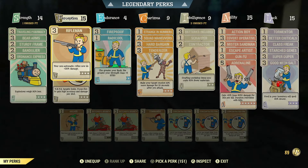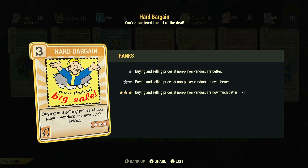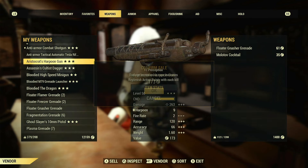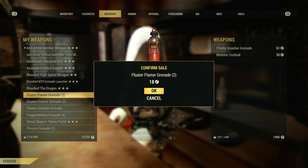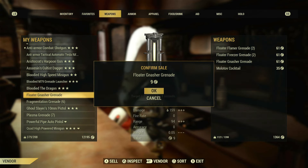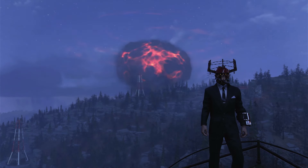One of the most important things you'll need early on is the Hard Bargain perk card located in Charisma. This card increases how many caps you can sell or buy items for. Charisma alone affects your prices, and each rank of Hard Bargain acts like three Charisma, giving you nine total when maxed out. This card is a necessity.